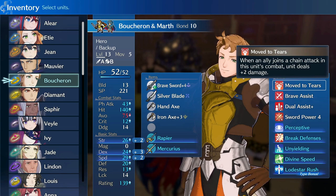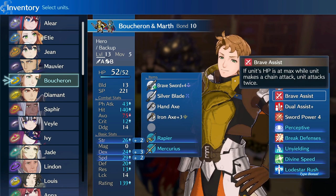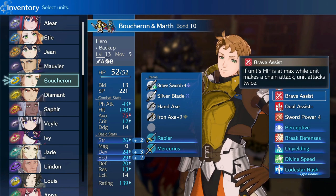Next up, for the support side of this build, we have Brave Assist — and this is why we want to be in Hero. This is the level 5 Hero skill, and it will allow Boucheron to attack twice in a chain attack if he's at full HP. Much as Move to Tears is key to the player phase DPS role, this is key to Boucheron's player phase support role. And if you're going to be using a heavy backup attack build, you want Brave Assist on as many of your backup units as you can get.